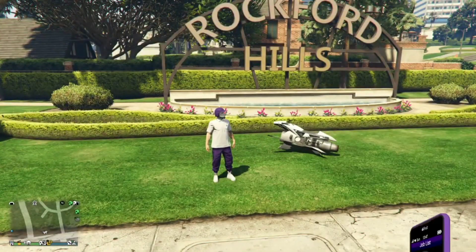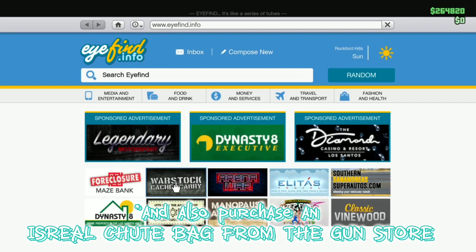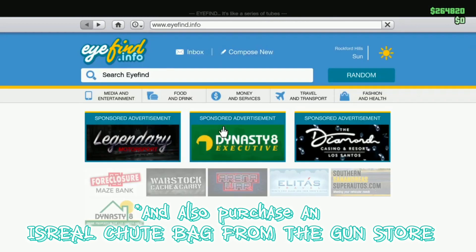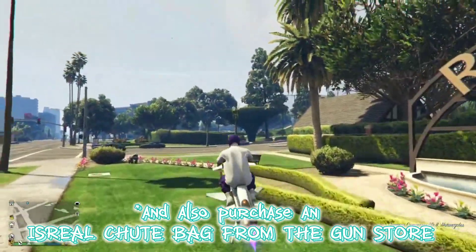Before I start the glitch, you do need a Terrorbyte. If you want to get that, just go to Warstock on the internet and it's right there. It should cost you around 1.4 million but it's worth it. Once you buy it, just call it in and go to it.